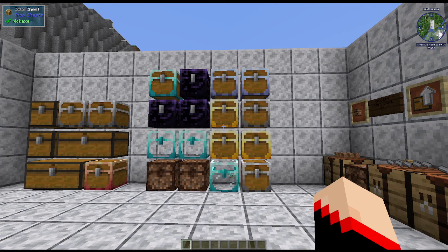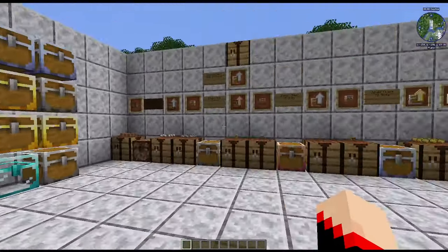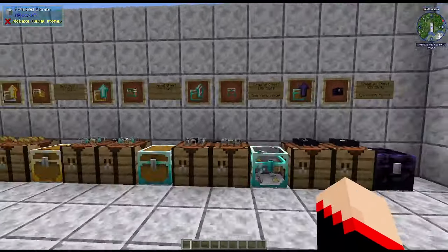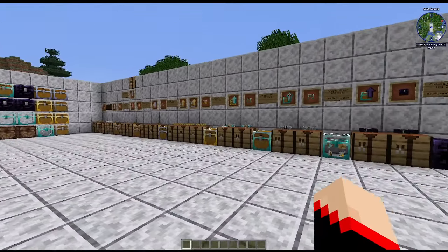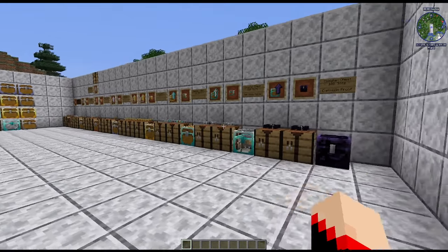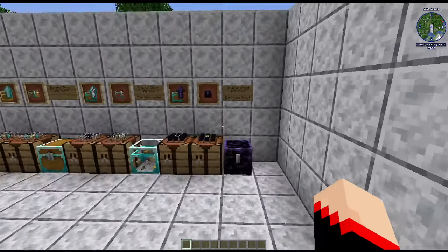I'll put a link if you want to see the older version so you can compare. The recipes are almost exactly the same — there have been a few changes, a few different upgrades. That is the mod — let me know what you think! I absolutely love it. The link will be down below, and it does not require any dependencies, so you can just drop it in your mod folder, load up a new world, and you are good to go.